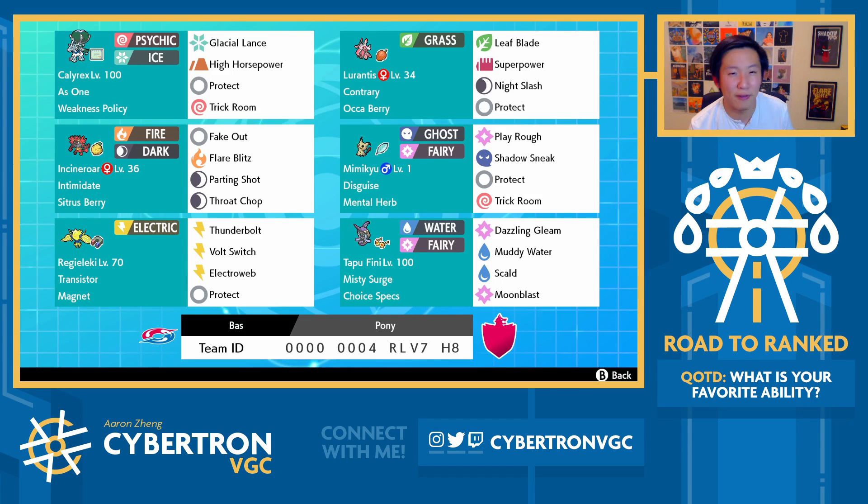Weakness Policy has kind of fallen off in VGC Series 10, obviously because it's typically a really good item specifically on Dynamax Pokemon, but Calyrex Ice Rider continues to be one of the best Weakness Policy users even in a non-Dynamax format. The idea often is to just self-Shadow Sneak, activate that Weakness Policy on Calyrex, and then just sweep with Glacial Lance, ideally. However, Calyrex Ice Rider is also really bulky, and when you factor in that the Incineroar here is Intimidate as well, it's really difficult to KO. Very frequently your opponents will probably just activate the Weakness Policy for you, because it's pretty difficult to handle Calyrex easily unless you're using super effective attacks. But most super effective attacks actually don't one-shot it either.